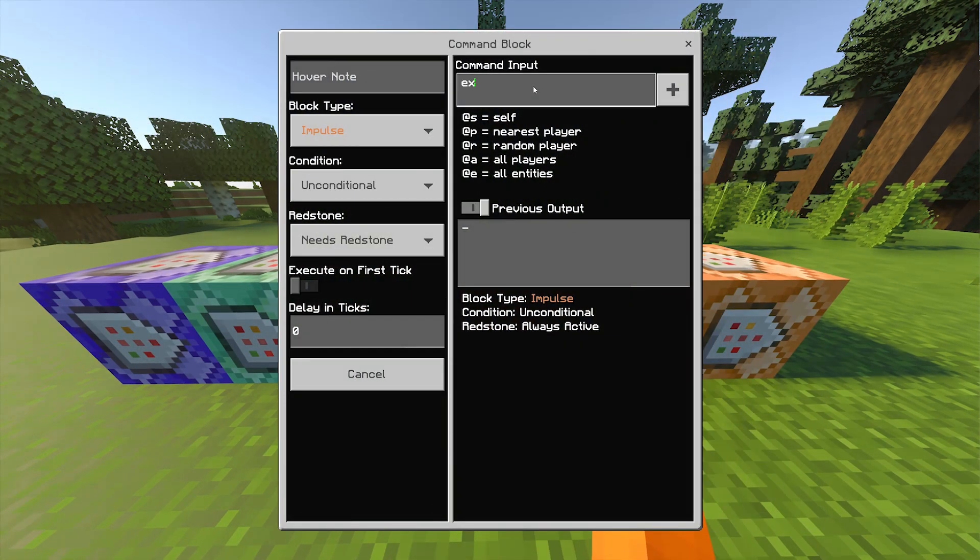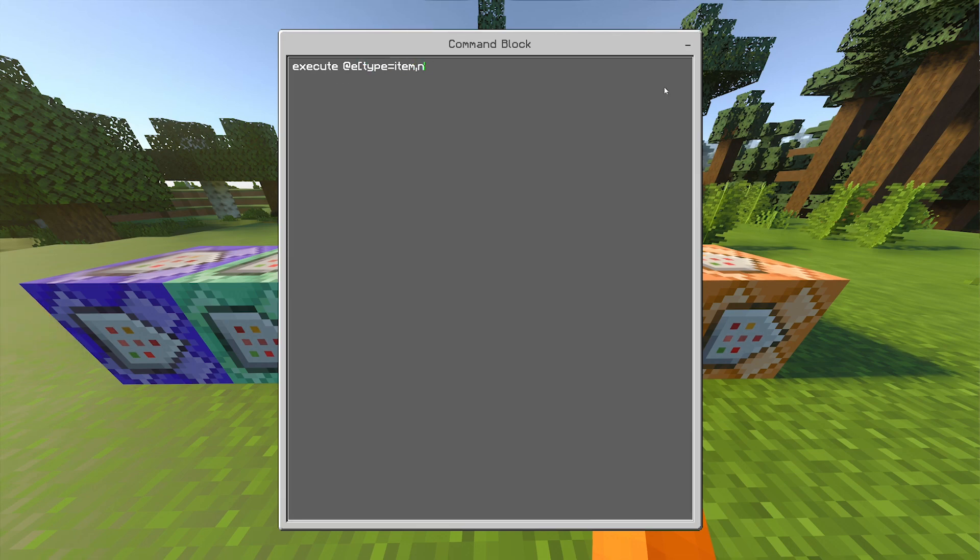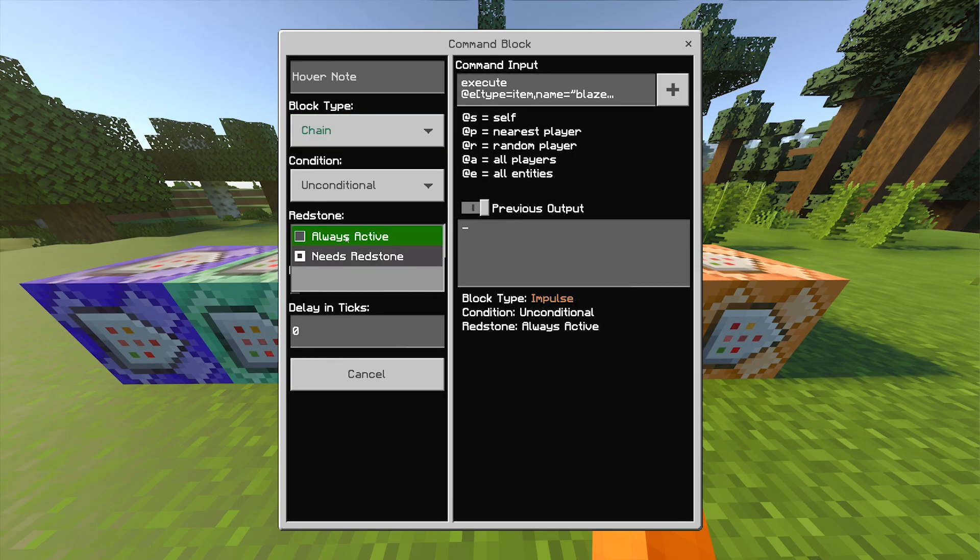And now for the fourth command block, it is: execute @e[type=item, name=blaze powder] bracket, three tildes. Then: particle minecraft:mobflame_single, three tildes. Set the block up to chain and always active.